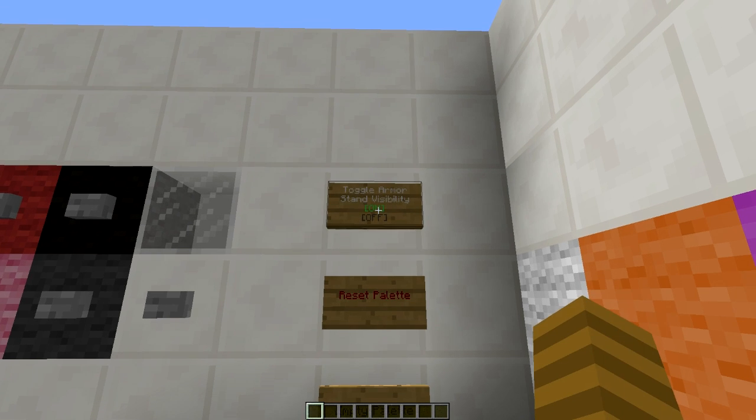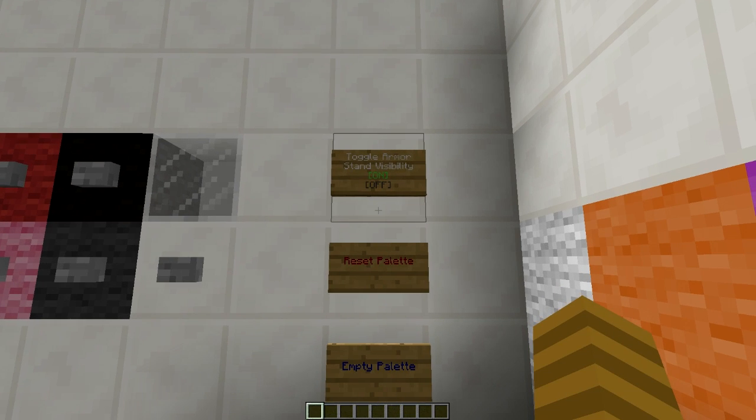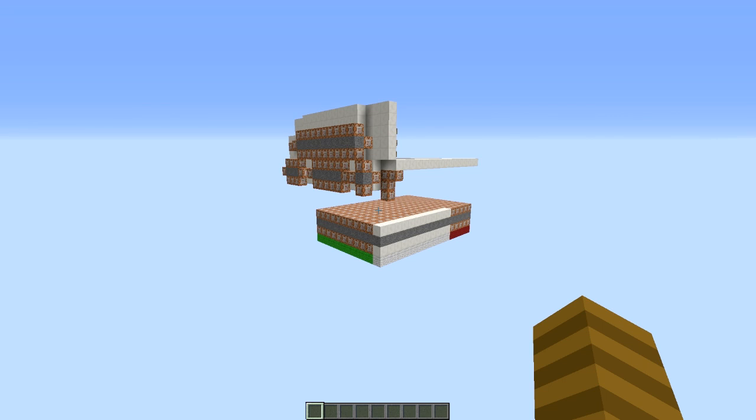You can also toggle whether or not you can see the armor stands. Personally, I like them on, as you can see where the system is currently printing. Now let's take a look at all the command blocks. This is all of it — in total, there's about 450 command blocks, which I think is quite a lot more compact than my last design.